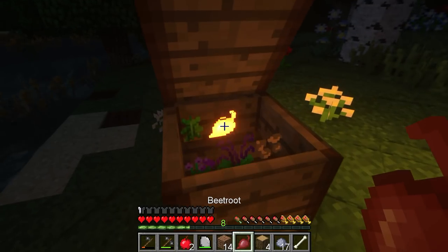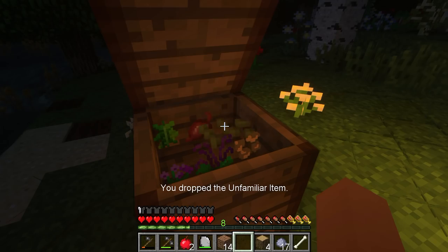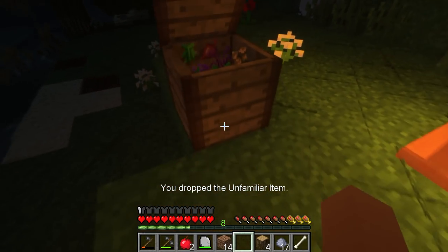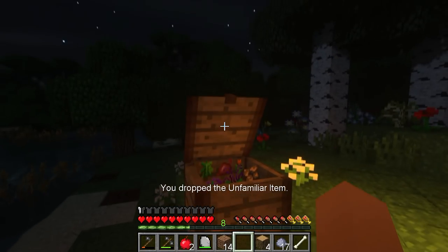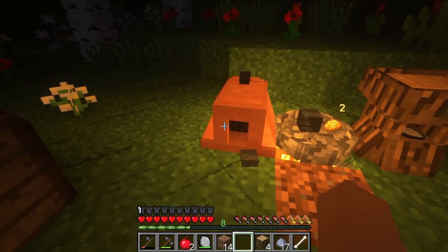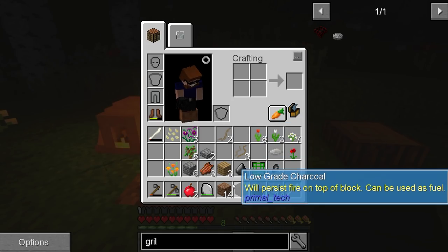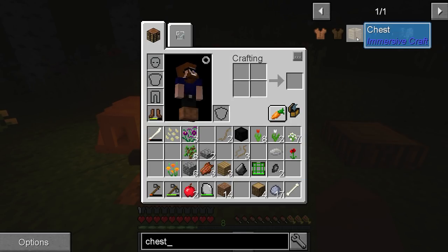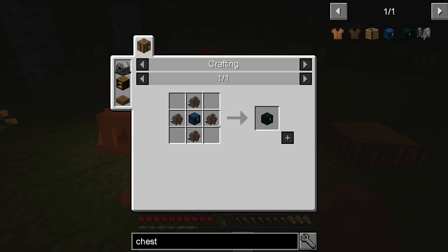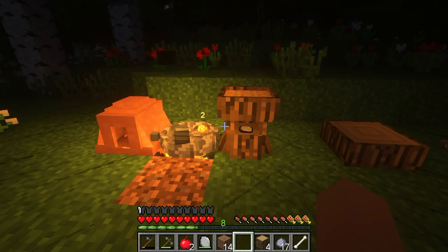I need to put my beetroots in the chest. I've got to get used to doing this. That chest is full - I can only hold six items by the look of it. I'm going to have to make some more of those. We need a bigger chest, to be honest. We've got to look for the different types of wood soon.